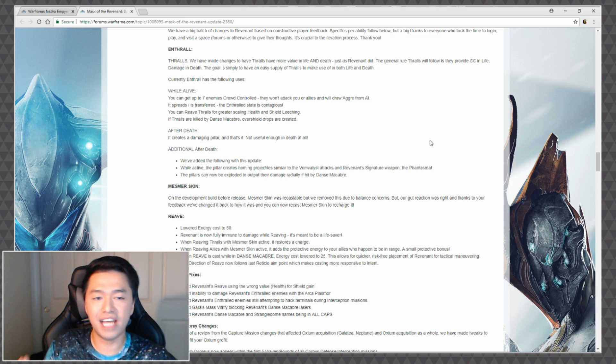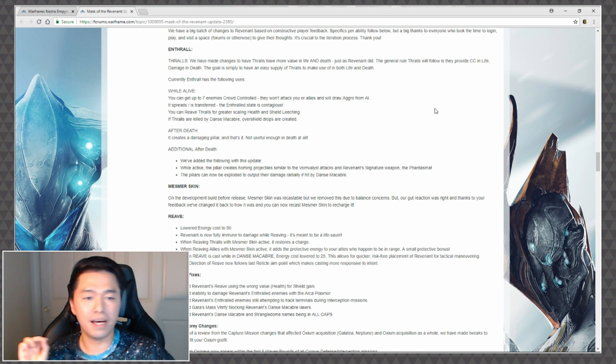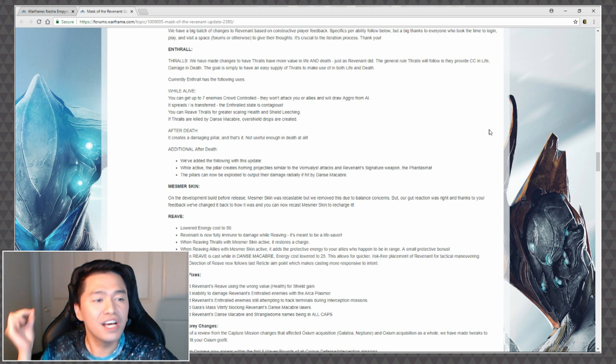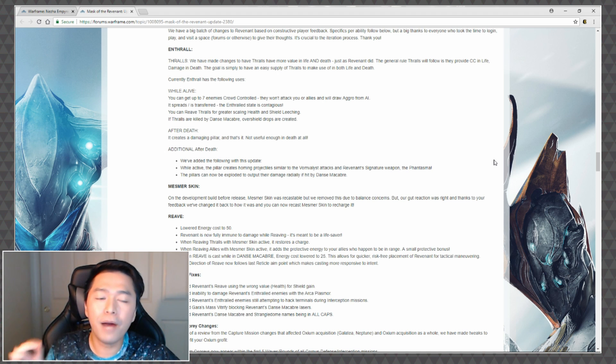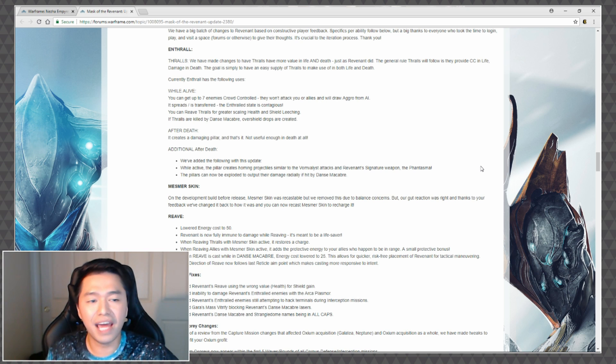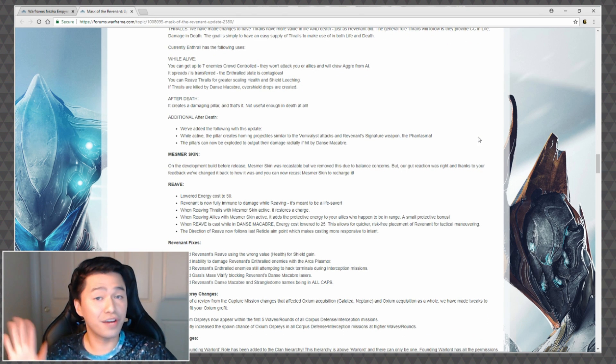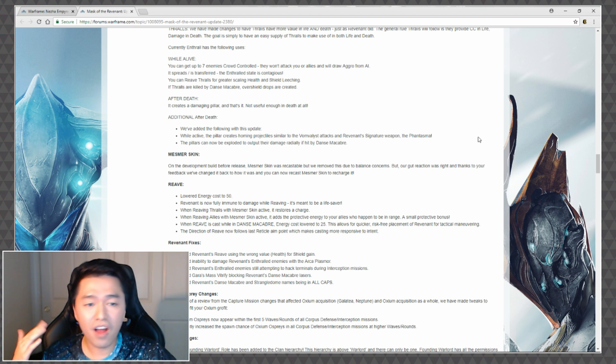With this update they've added more to the after-death phase. While active, the pillar now creates homing projectiles similar to the bombless attacks on Revenant's signature weapon, the Phantasma. The pillars can now also be exploded to output their damage radially if hit by Dance Macabre.